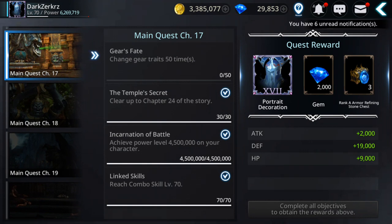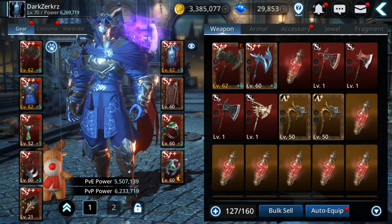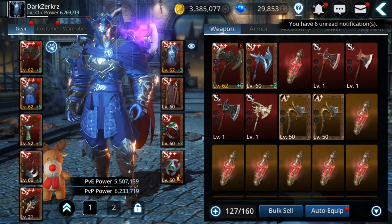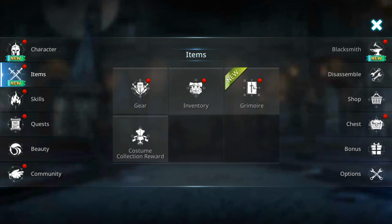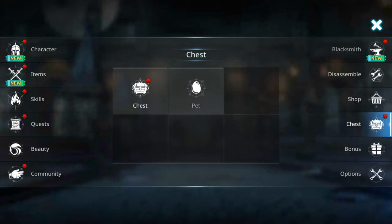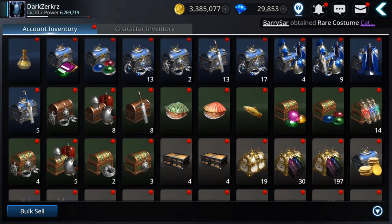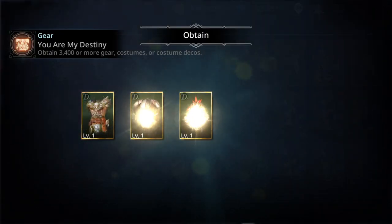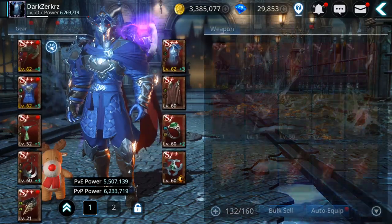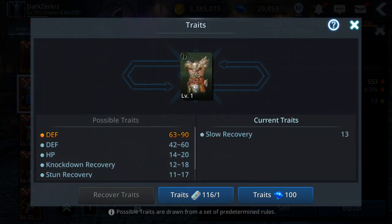The next task is to change gear trades 50 times. This is pretty easy and I'll show you how to do it without spending too many valuable trades. You need to get rank D gear — just open one, you only need one actually. Then go to Trades and change them — you only need one gear item per trade.